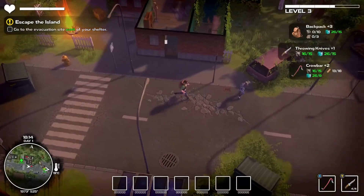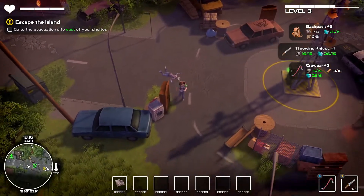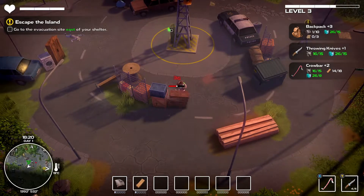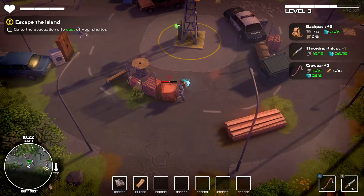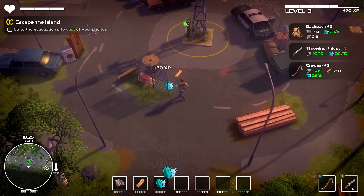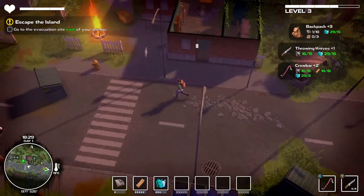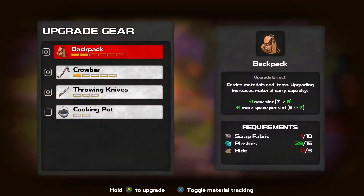That was bad timing. Okay, pallet over here maybe. What do I need? Little bits of wood. I can just hold the button down — that's a smaller run. Good enough. Now we're going to camp again, respawn all the zombies again. Hopefully we can get to a point where we're better.